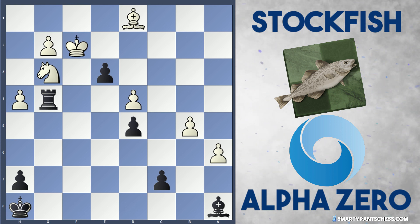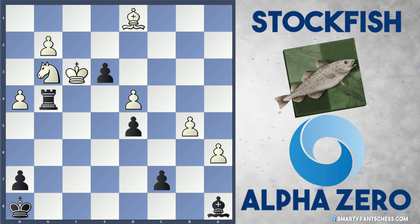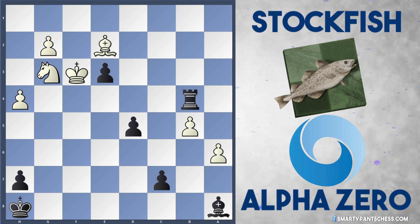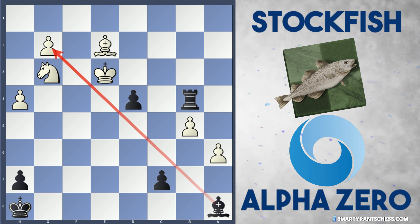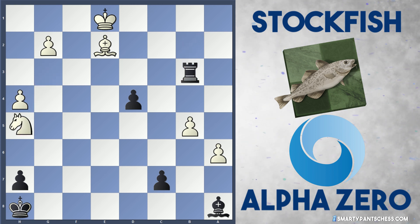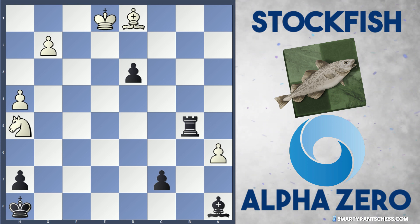Alpha Zero plays e3 check — if king takes e3, rook takes g3 wins a piece. So Stockfish plays king to f3 attacking the rook, and Alpha Zero captures on d4, also attacking the d1 bishop. The bishop moves to e2 and rook b4, finally getting behind the pawns. Stockfish captures on e3, now d4 check, and finally the bishop on a8 is opened up. It looks like Alpha Zero is outplaying Stockfish in the endgame. King d2, rook b2 check, king e1 and rook b3 attacking the knight. The knight moves, d3 attacking the bishop, the bishop moves, and Alpha Zero takes on b5. It looks like black has finally got equal pawns and is just the exchange up.